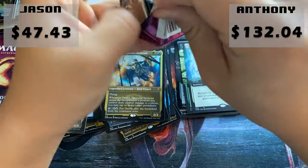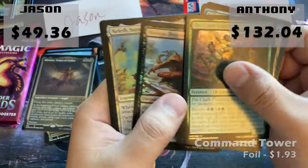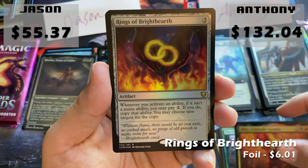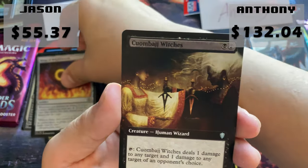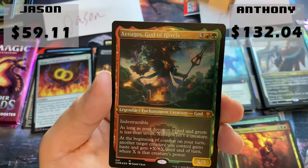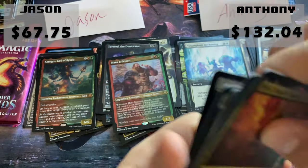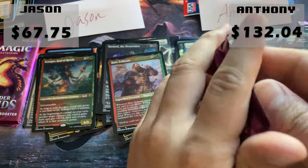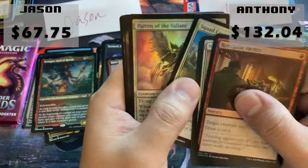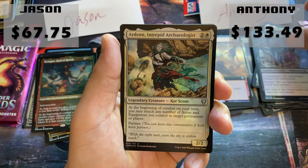Let's see the big whammies. Foil Command Tower is actually one of the few foil commons and uncommons still over a buck. Rings of Bright Hearth foil rare — a nice little treat as well. The Witches, Austere Command, Tormod the Desecrator, Xenagos — not bad — and a Hans Erikson. Anthony's next pack: a Foil Extended Art Braid — I believe Braid might just be barely a dollar.